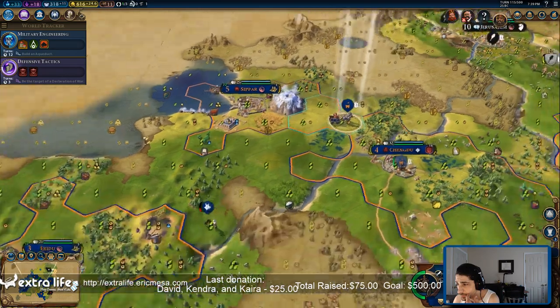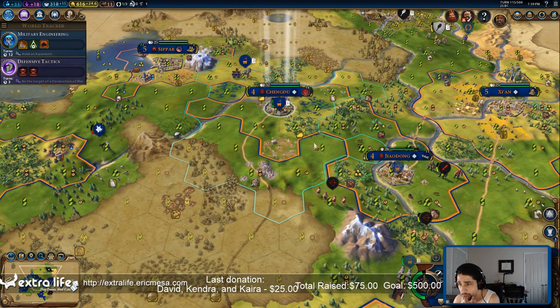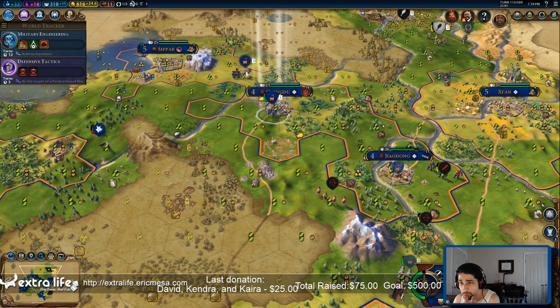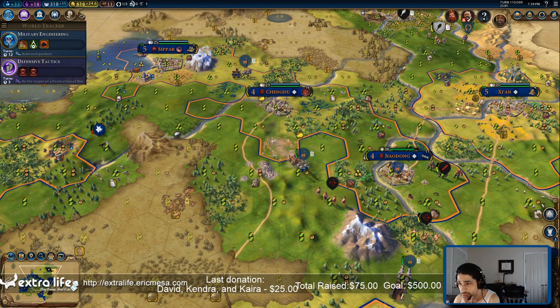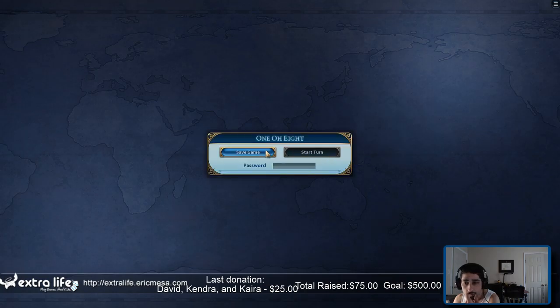I've got Hannibal over here. If you come out here — nice. If you come out here... how many turns do you go? Three turns? Bummer.